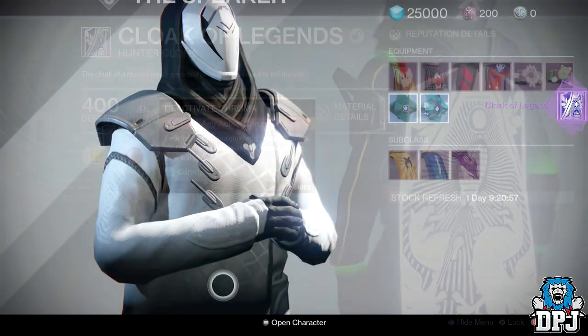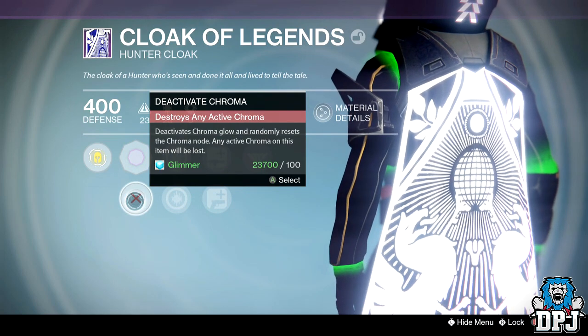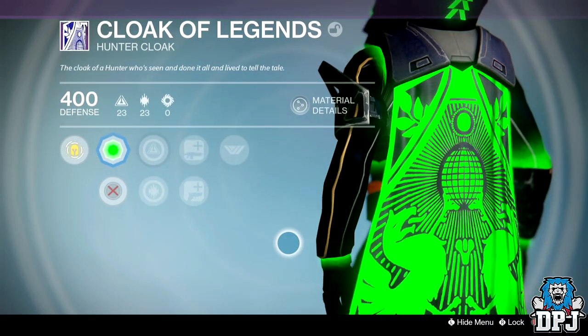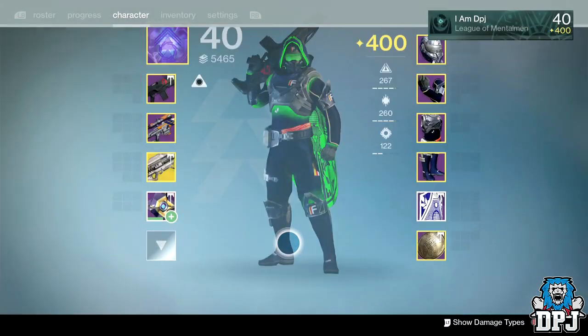The class items are chroma enabled and they look great — the Hunter one in my opinion looking the best, but they all look quite good as you can see them on screen now. A big thanks to MikeTheLifeCrisis for the Titan footage — his channel can be found linked in the video description if you want to check him out.